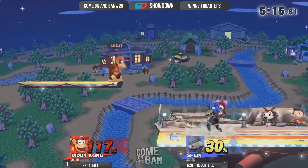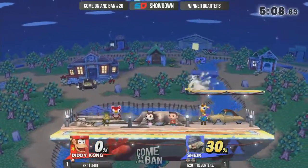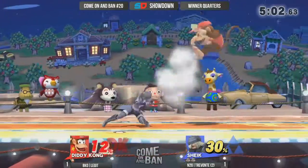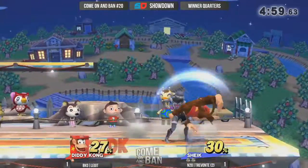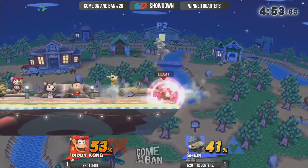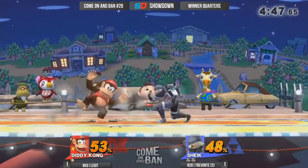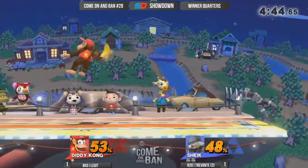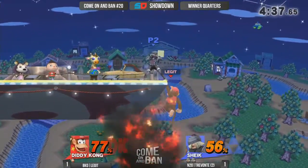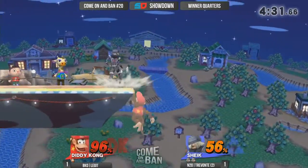You've got to give Legit a lot of credit for surviving that — I probably wouldn't have saved my jump. And Legit did not have his jump the second time around. What an amazing combo from Trevante — he has turned it up and does not want Legit to come back. Trevante is definitely reading when Legit is going to double jump with an attack; he's got him read on that aggressive option, so every time Legit goes for it, he's just Bouncing Fish-ing in his direction. Let's see if Legit catches on and mixes up one of those double jumps.